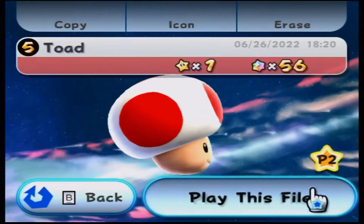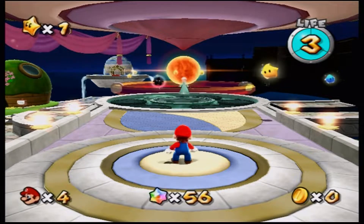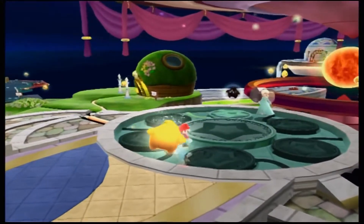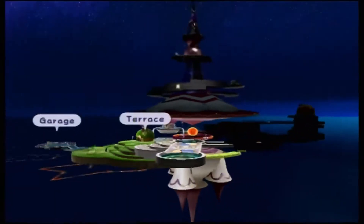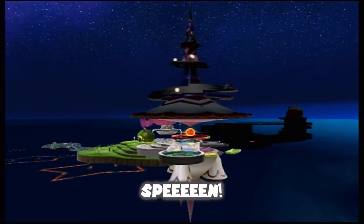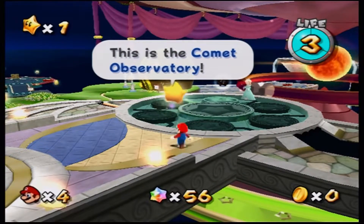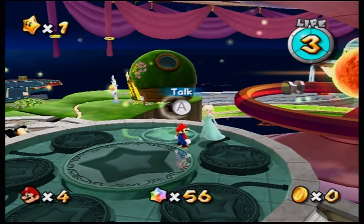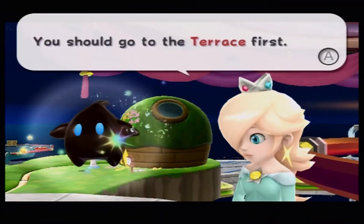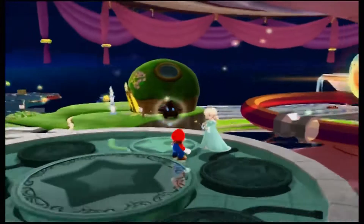Hey guys, I know this is Toon Gamer 23 and welcome back to Let's Play Super Mario Galaxy. In the last part we got this game started and we got our very first Grand Star. Here we are at the Comet Observatory — got our spin attack, our signature spin attack. We've met the little chubby cute Luma star creatures and also the lovely Rosalina in her debut game. You should go to the Terrace first — please rescue the power stars in the galaxies you see there.